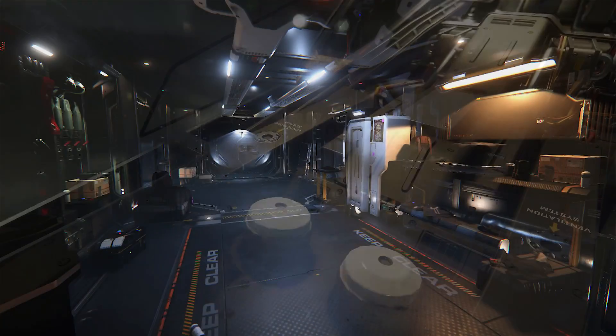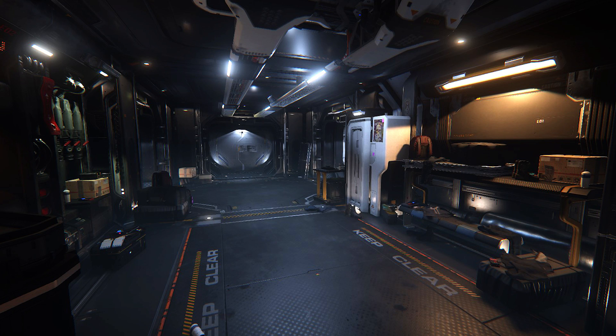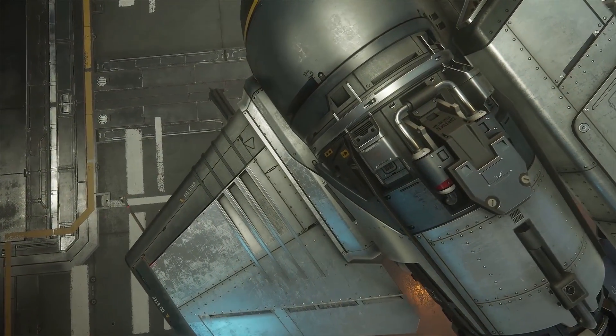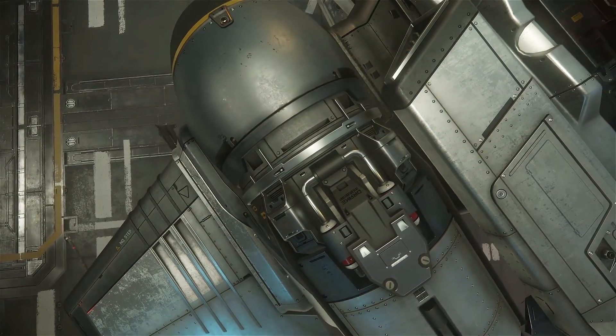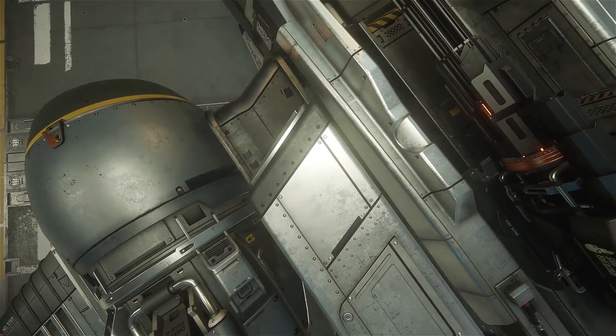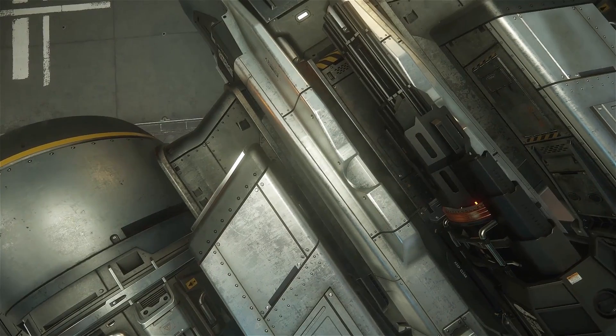A couple of little sneaky peekies as well. In the newsletter, we saw the concept art for the interior of an outpost. Outposts will provide players with vital services based on the location's needs. This outpost here features an engineering room. This gives me a little insight into what we might get in 3.0 or 3.1 in regards to the internals of these outposts. I wasn't actually expecting any form of functionality like this this early, but it's a possibility that we might have functional buildings on moons and planets sooner rather than later.